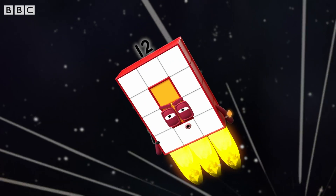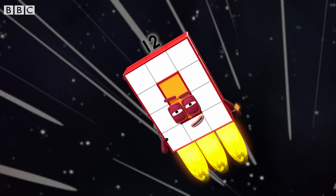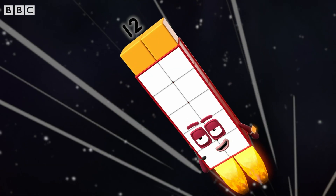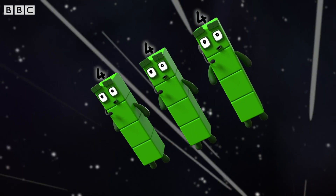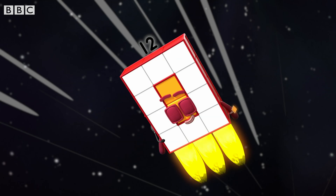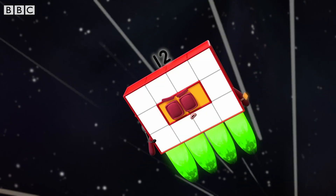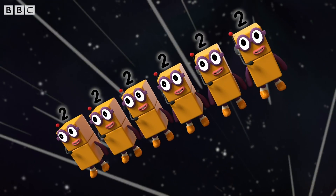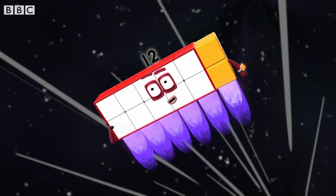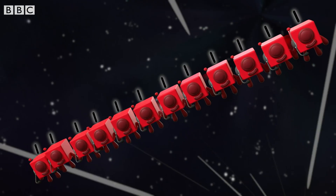That block is no match for a super rectangle like me! All teams, report in. Switch — two sixes, standing by. Switch — three fours, standing by. Two — four threes, standing by. Switch — six twos, standing by. Switch — twelve ones, standing by.